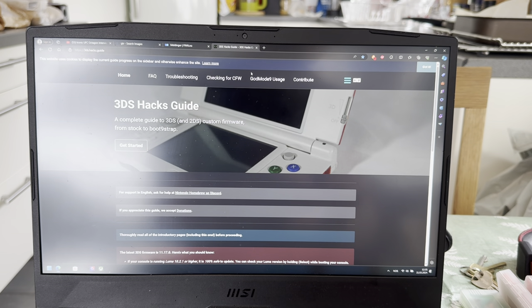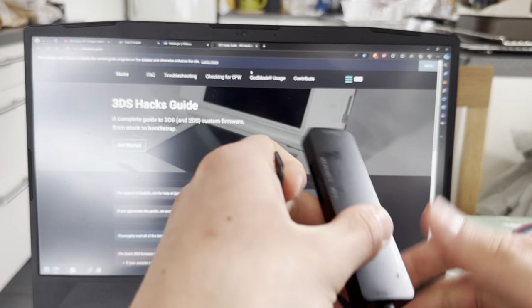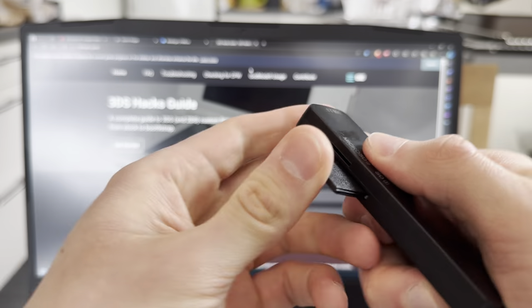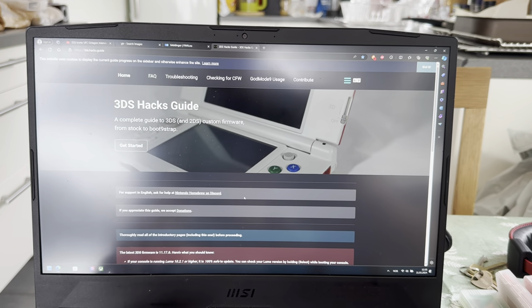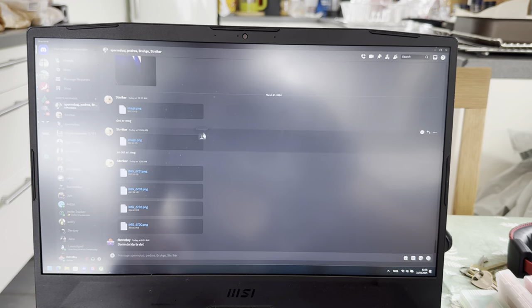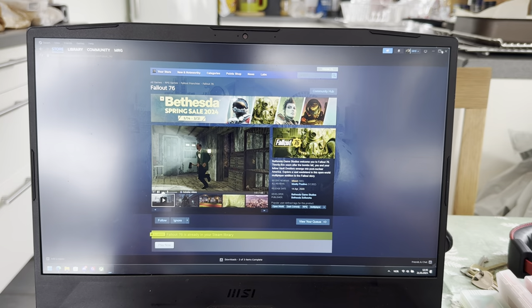The 3DS has parental controls which I'll have to remove from the previous owner. I'm going to plug the SD card in. Let's see here. That is done.